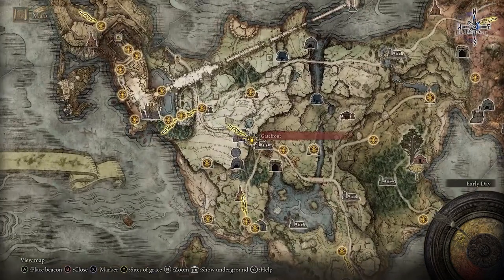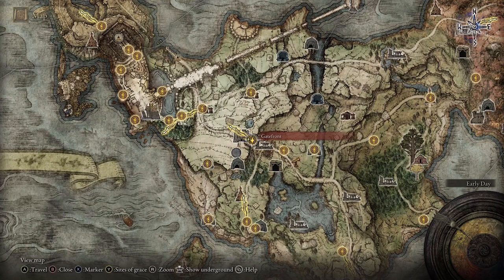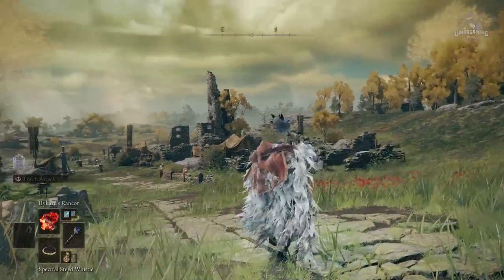Get your horse Torrent as soon as possible. When you enter Limgrave, run straight to the Gatefront point of grace and you will receive it there.